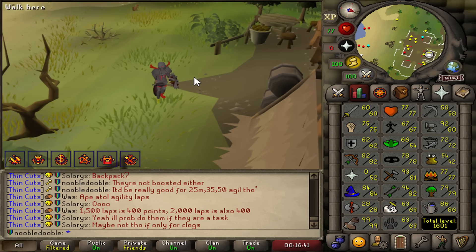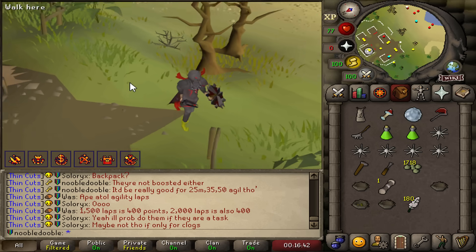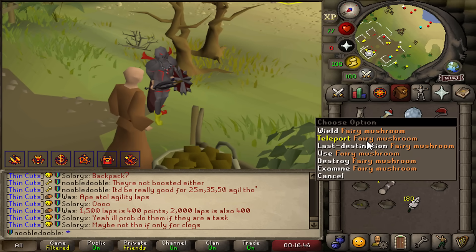The goal is going to be unlocking tier 7. We need 3,800 points, and clues are very good at doing just that.